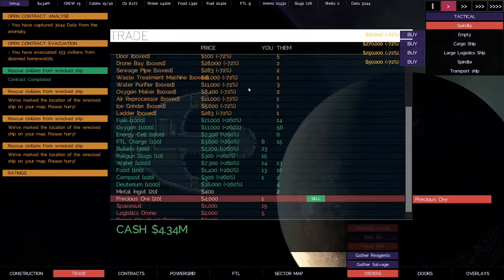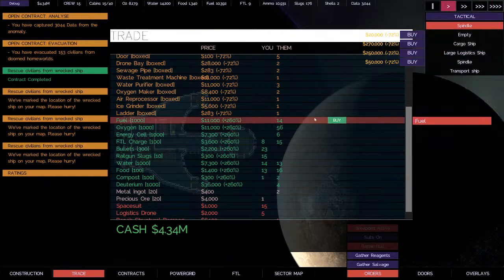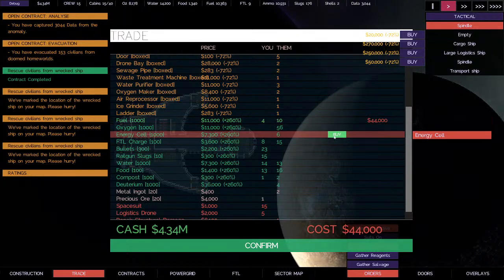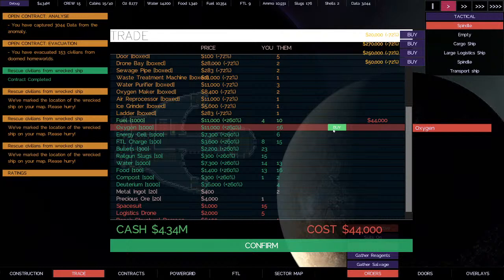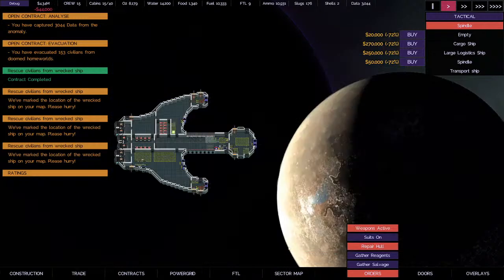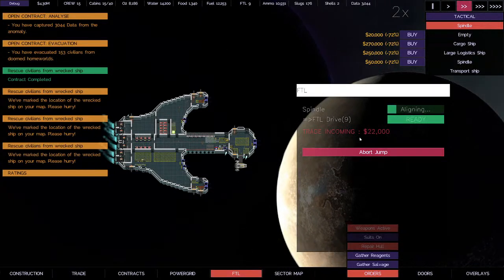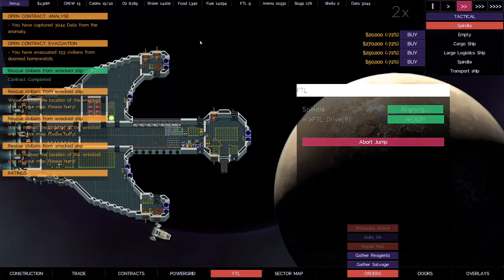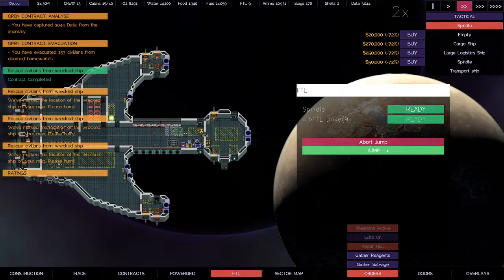Trade — we have to spend some money on some fuel. 260% — I should have bought some before. Let's buy four fuel. Plenty of oxygen, water, and food. Buy a little fuel — we've got plenty of FTL charges to get us to the next sector and it'll be cheaper there. Great jump — 44,000 on fuel. But now we should be good on fuel and not have to worry about it.